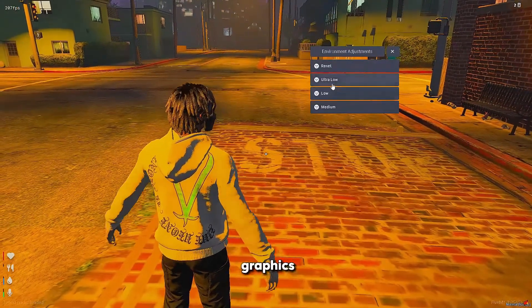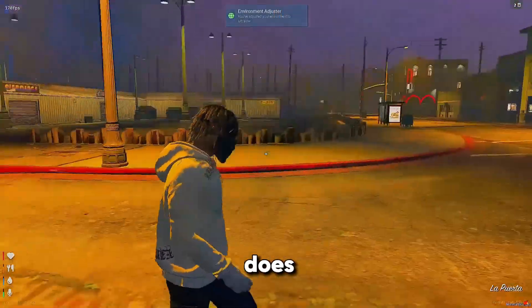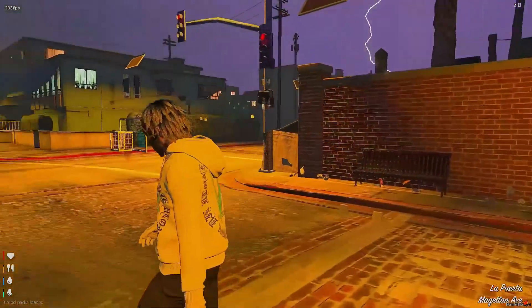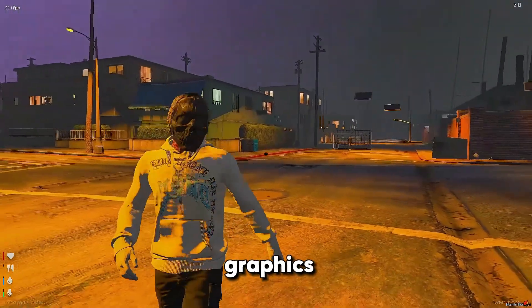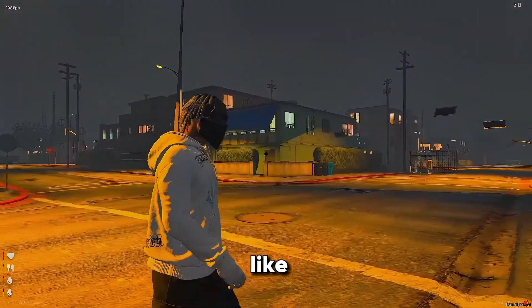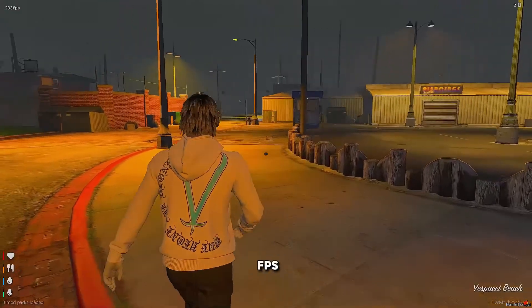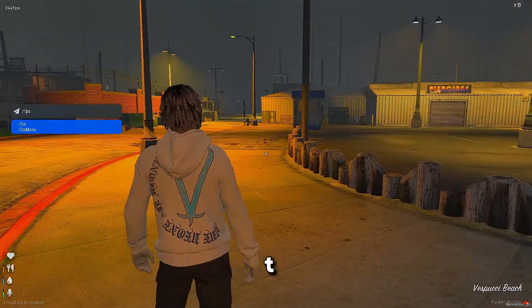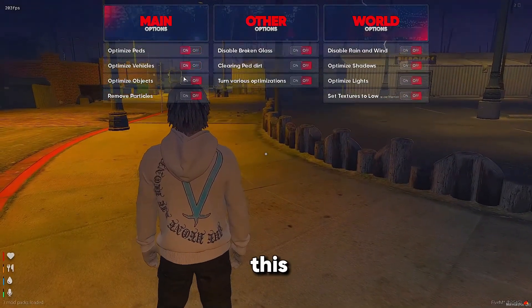With T slash FPS you can make your graphics ultra low or low. I'll show you what ultra low does — when you put it on ultra low, as you can see, everything will start going to low graphics. You can see it right there and it will help out with FPS. There's also a T slash FPS menu where you can turn all this stuff on.